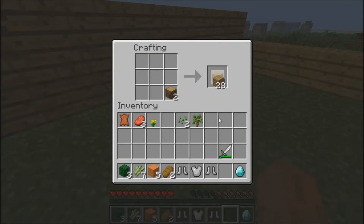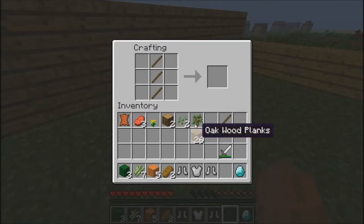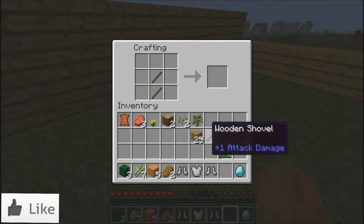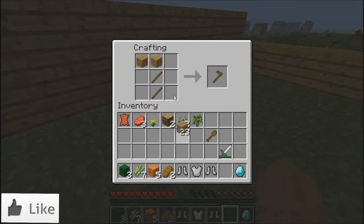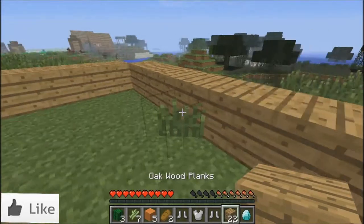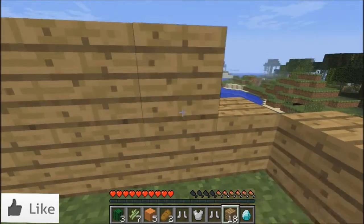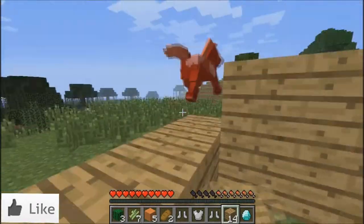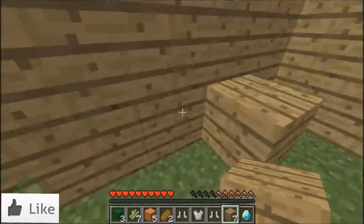I'm gonna place that there and create some sticks. I need a shovel. I was wondering how to make an axe - no wait, it's a pickaxe. I've got 20 planks, I think it'll be good. Hey horse, move away - I need you to move away from my house, it's not even built yet.